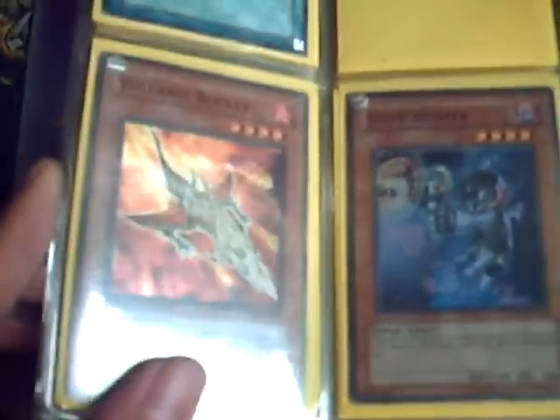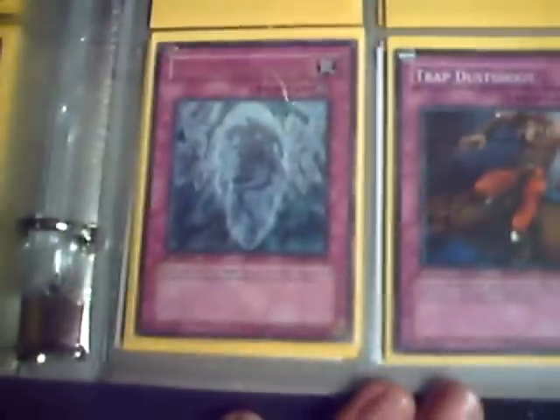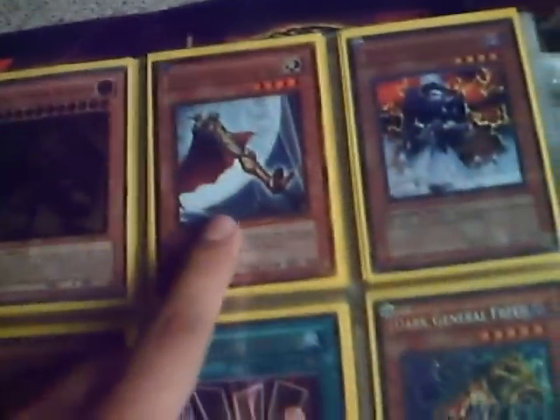That's a Pro Moen, Super Rare. These two are Champion Pack, that's a Champion Pack. Ultimate, Ultimate. I don't know what that is, I think it's from the new set. That's Ultra, I think, I don't know. That's Champion Pack. That's Gold, I think this one is Gold right there. That's Ultimate, Ultimate.